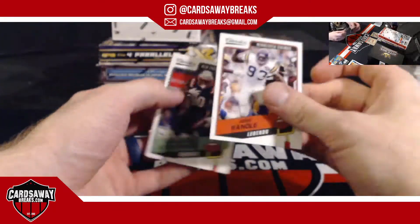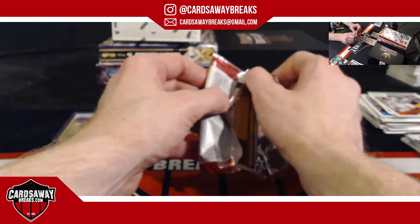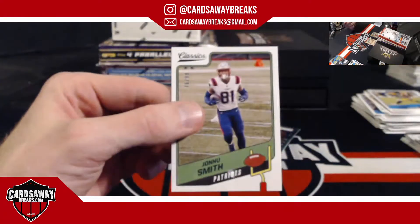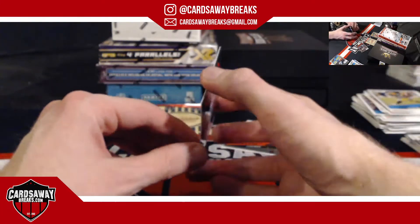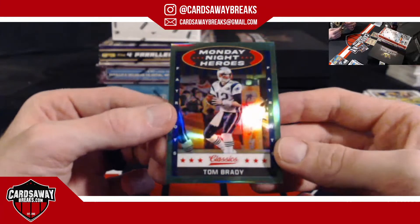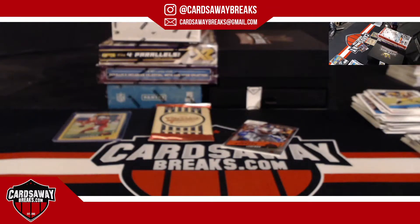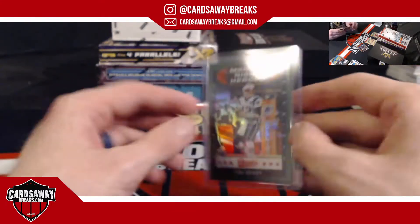John Randle for the Vikings. Stevenson. Pick up Madison or Nwangwu — they'll get some looks. Oh green — that's got to be a short print. Johnu Smith, 99 — holy, that could be sick! 99 Johnu Smith — look at this! Monday Night Heroes for the Patriots: Tom Brady to 15! My god, that is sick. Tom Brady 14 out of 15, green Prizm — what a beautiful card!